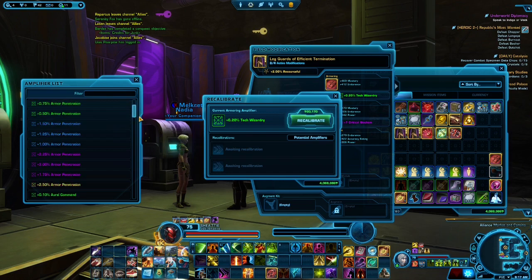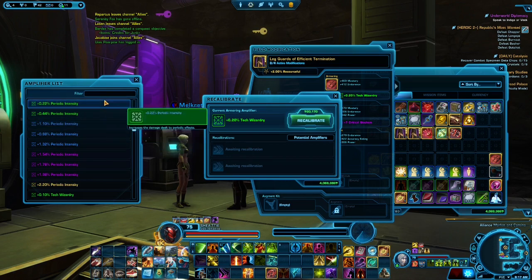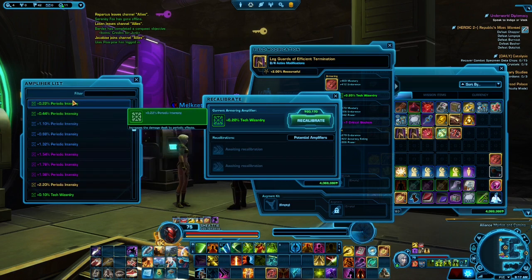So now, if I'm looking for periodical intensity, I'll automatically select it from the drop-down window, pick it, and then I am just going to get results for that one. Whether it's going to be green, blue, purple, or legendary, it's still up to RNG.